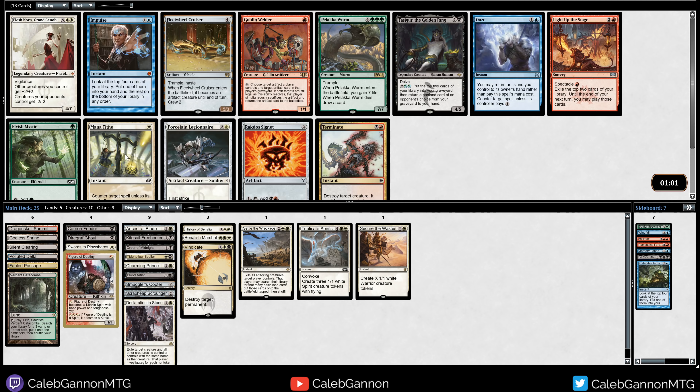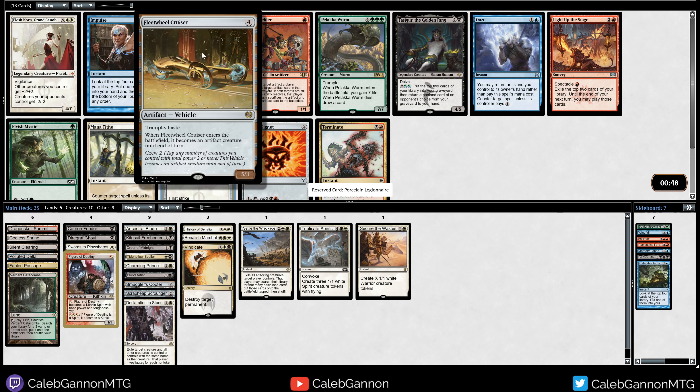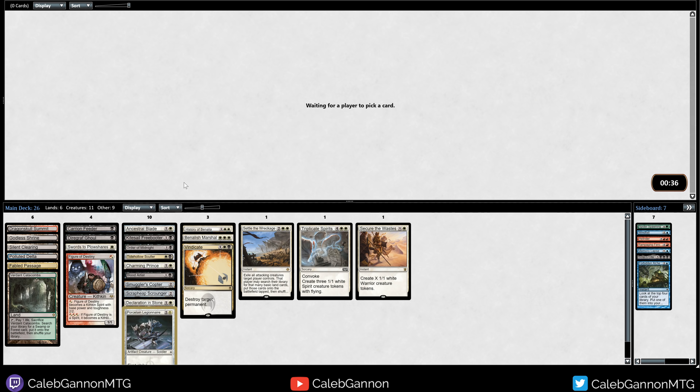Mana Tithe - now this is a card we're going to wheel. Porcelain Legionnaire is just better. And who's going to take Mana Tithe, right? We can play this - it's a 2-mana 3-1 first strike. That's really good. This other card is a 4-mana 5-3 Trample Haste, which is also a very nice top-end card. So if we don't wheel Mana Tithe, we're probably going to wheel this. Both of them will be good for the deck, but a 2-mana creature that hits hard is exactly what I'm down for.